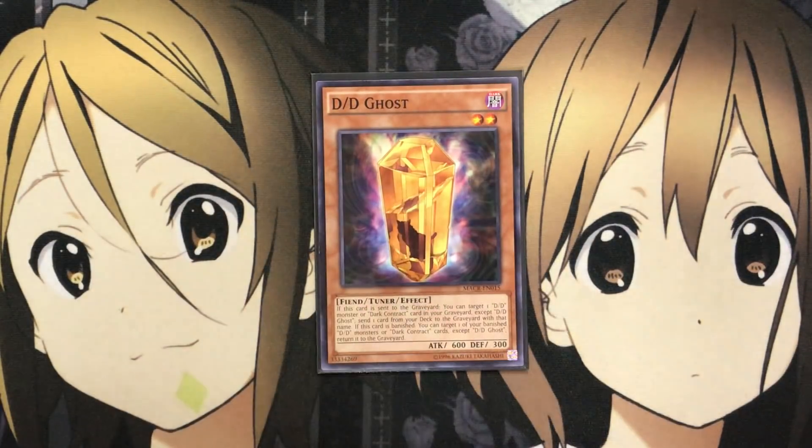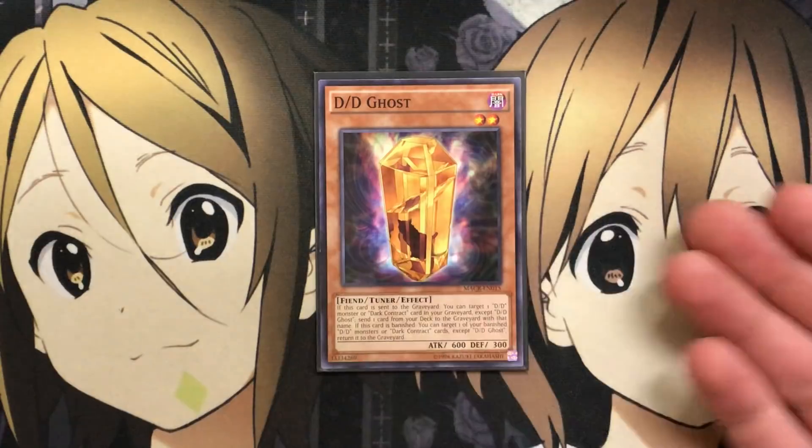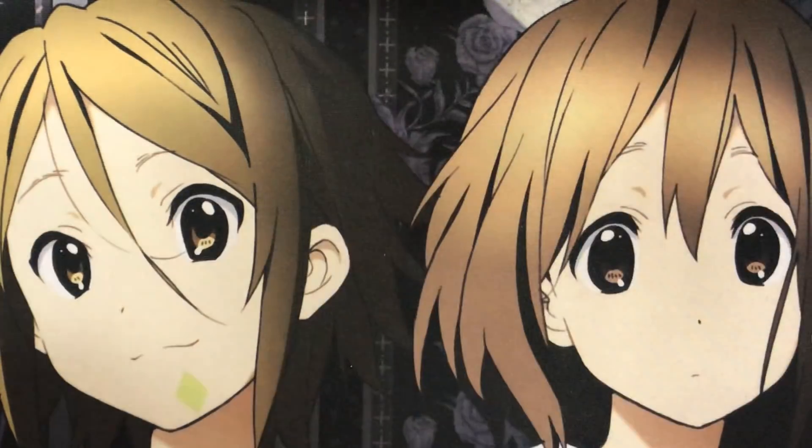To finish off the monsters I run one DD Ghost. If this card is sent to the graveyard, you can target one DD monster or Dark Contract card in your graveyard except DD Ghost and send one card from your deck to the graveyard with that card's name. If this card is banished, you can target one of your banished DD monsters or Dark Contracts except DD Ghost and return it to the graveyard. This gives more recycle power when you've banished a lot of resources.